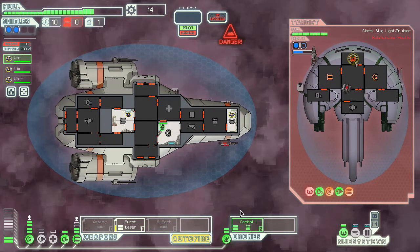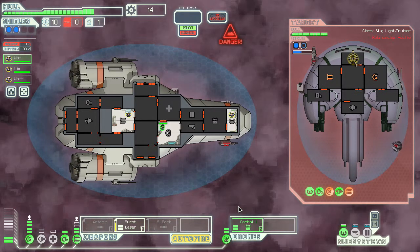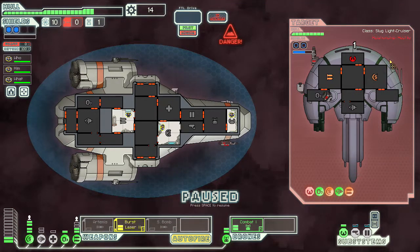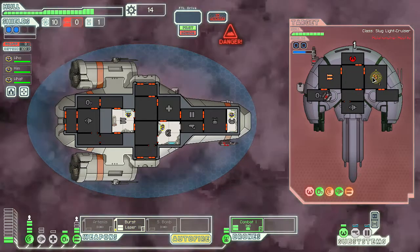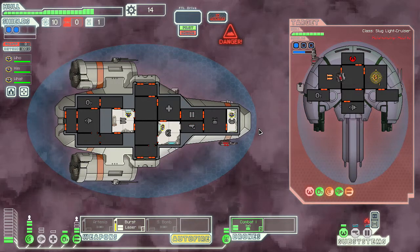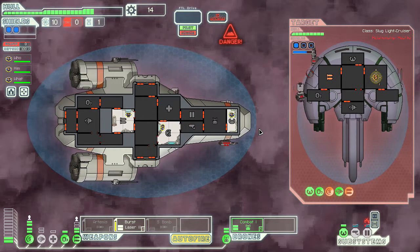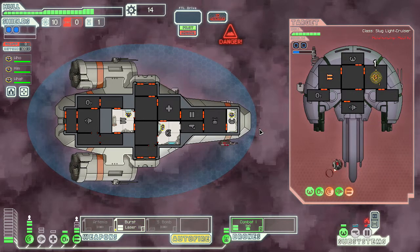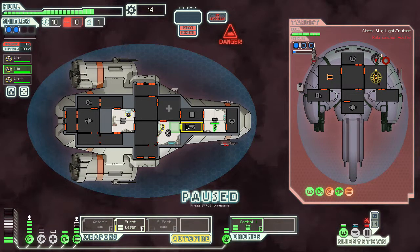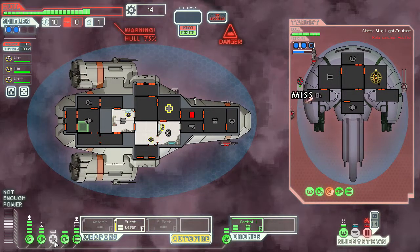Now we only have our burst laser and our combat drones, so that is not too hot, but we are doing a significant amount of damage to them. We are shooting their pilot, so they have no chance of evade — that's not that great, but it's better than nothing. Our burst laser can do some damage to their shields. Can we get more people in shields? We really need that generated up. Since our two weapons are gone, we can just power up the engines again.